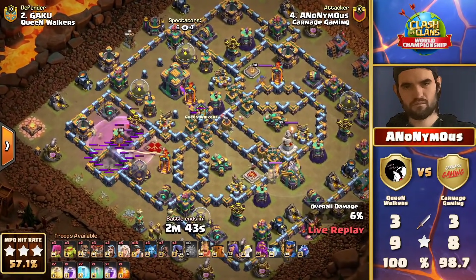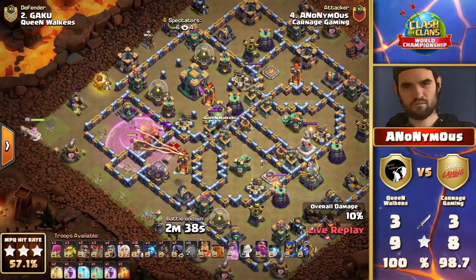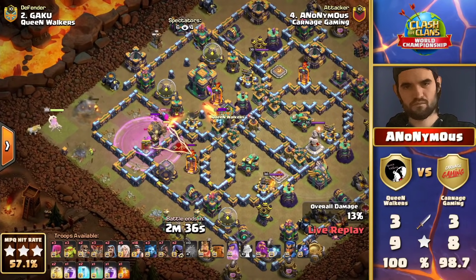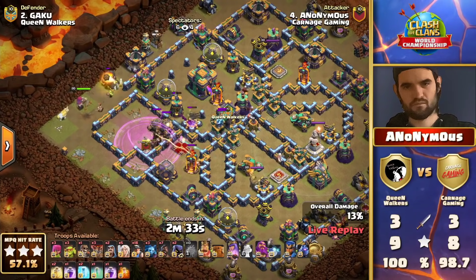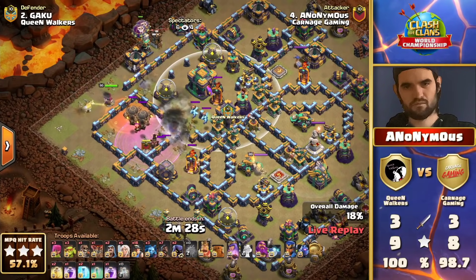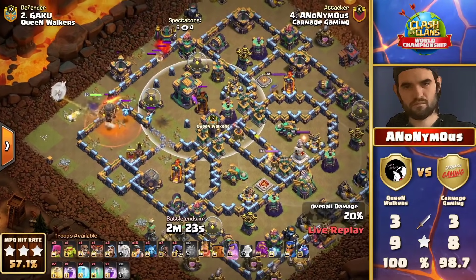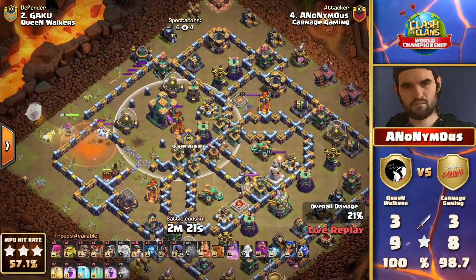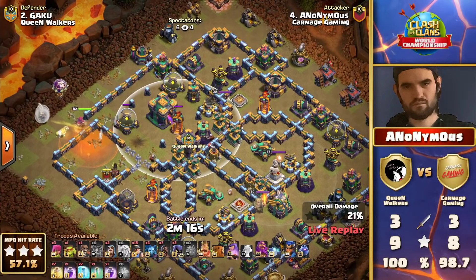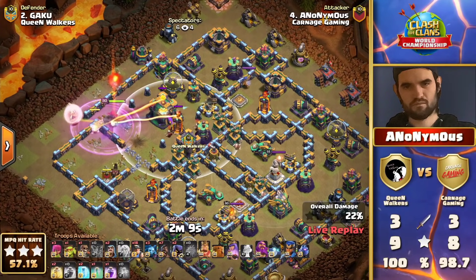Watching on that replay — at every moment he was deploying the odd little goblin or minion to clean up here and there as the attack was progressing. Incredible stuff. We have Anonymous though — Carnage Gaming has continued to get three stars, their only slip was that 96. They've got to just keep the pressure on the Queen Walkers. There we have the rocket balloons coming out, but with the Yeti Blimp method it's not going to be a problem. He's already taken out this area, charging his queen in toward the Town Hall.